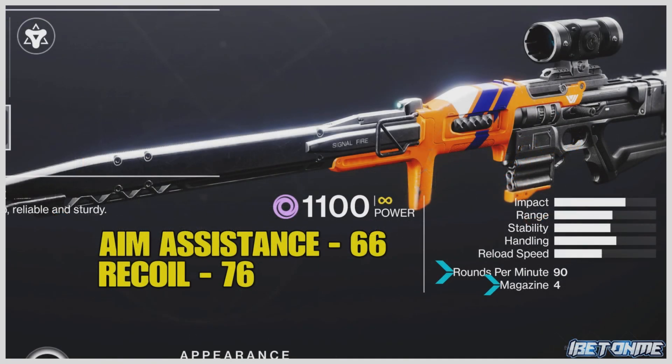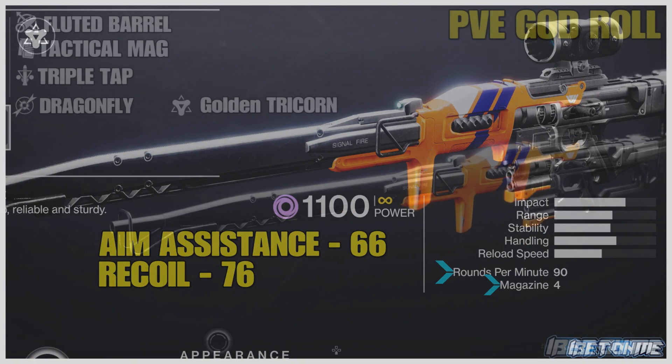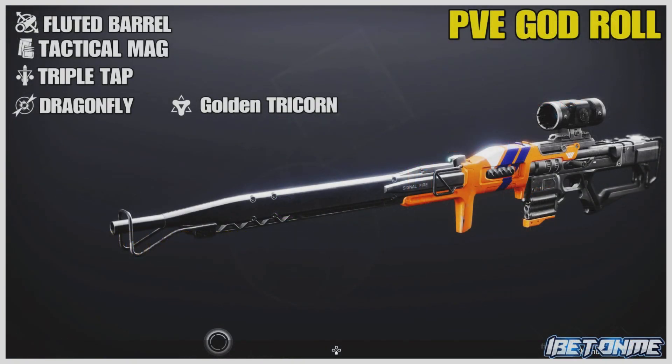It fires at 90 rounds per minute. In PvE it has some good aim assist of 66 and recoil of 76.